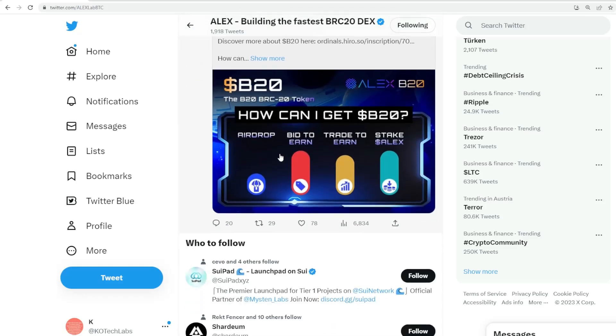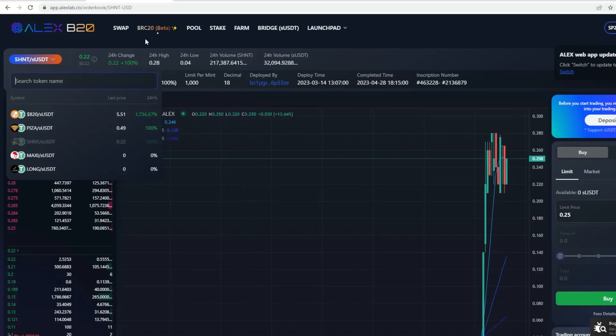To earn the airdrop you need to bid to earn, trade to earn, and stake ALEX. That means if you spend time utilizing the ecosystem within the DEX, there'll be a high probability based on those metrics that you'll receive an airdrop. Definitely spend some time to bridge funds over, stake, and start investing and looking at certain projects — that will hopefully increase the chances. For me personally, I love new technology and innovating and building infrastructure, so that's what I'm here for.